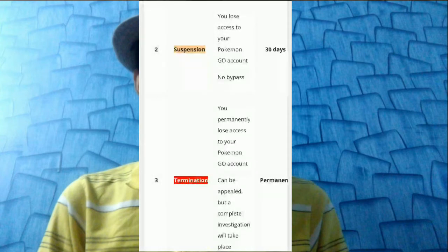After 30 days the suspension will be removed. But if they still find you spoofing in Pokemon Go after that, it's termination — permanently you will lose your Pokemon Go account. It can be appealed, but a complete investigation will take place. If you feel your account was banned unfairly or someone else used it, you can appeal to Niantic and they will initiate a review.